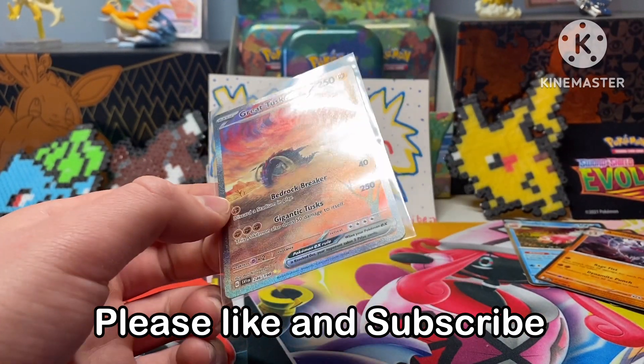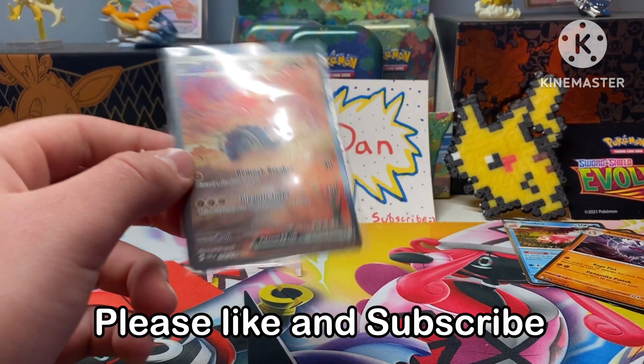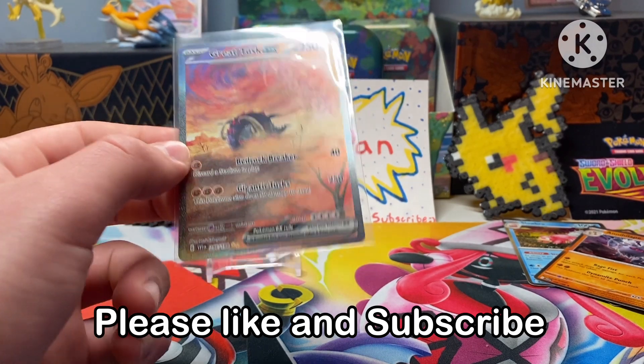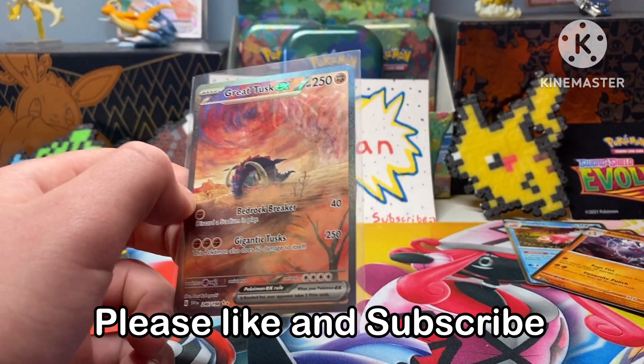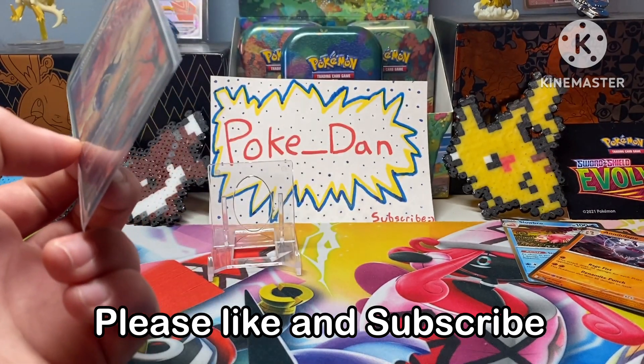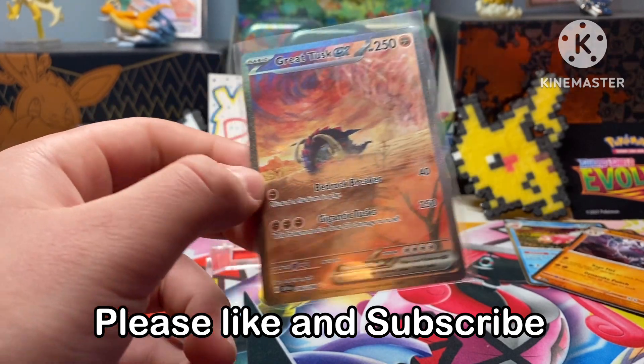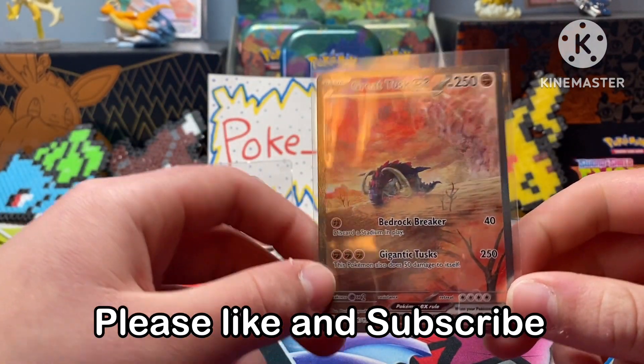So overall, Scarlet and Violet — awesome, I think it's sweet. You get a holo every pack, so it's not like you're getting nothing if you get nothing. Tell me what you think about the set down in the comments. Please like and subscribe and I will see you guys in the next video.